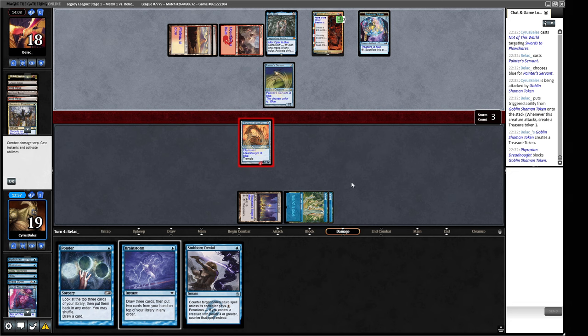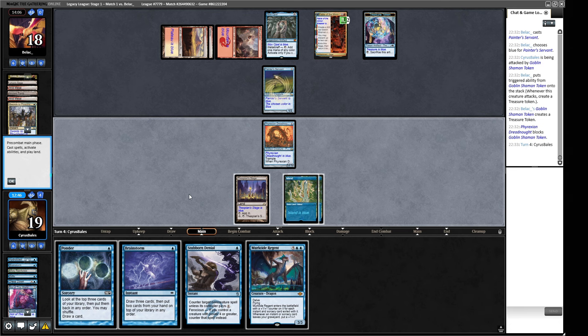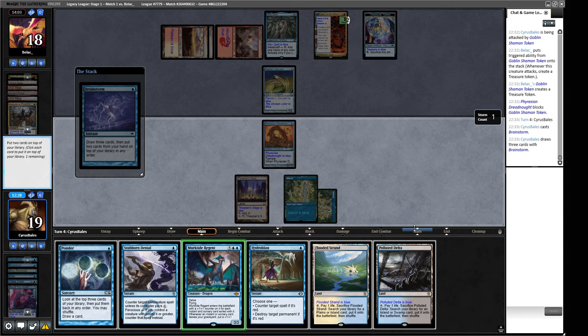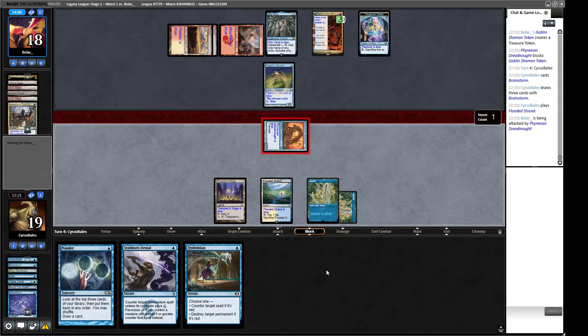I don't really want this Murktide Regent — we'll get rid of one of the lands. I'll put it the other way. I think we're definitely going to be cracking this. I think they should have gone the other way around. We just need to survive one turn, so it's just a case of having the maximum amount of protection. We have an answer to any red spell. We have an answer to any non-creature spell. And they do not have enough toughness to absorb our Phyrexian Dreadnought.